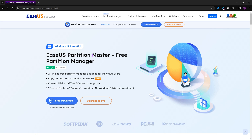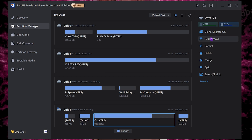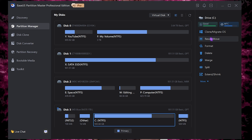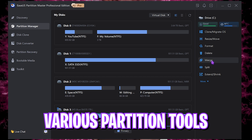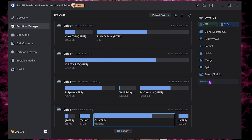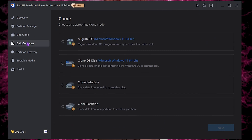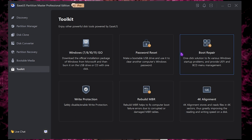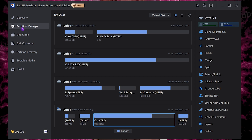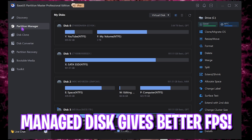The next step is EaseUS Partition Master. It's a super simple master control application that helps you manage your disk efficiently on your PC like a pro. You can get the free version from the link in the description below. Using it, you can resize and move disk space, clone or merge your operating system, format your disk, delete partitions, merge partitions, split partitions, and extend or shrink partitions — and a lot more.